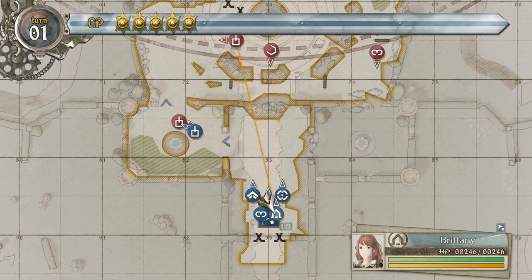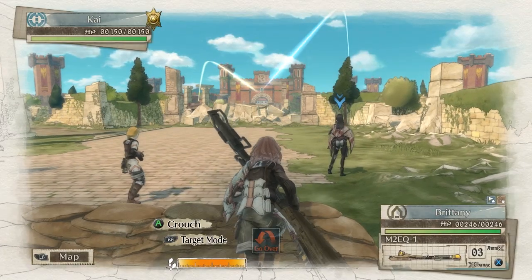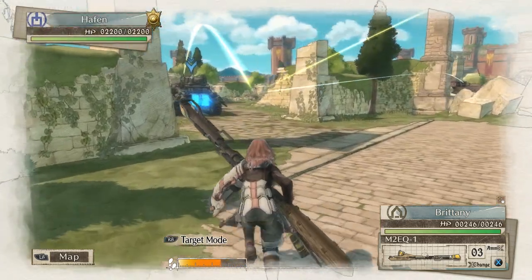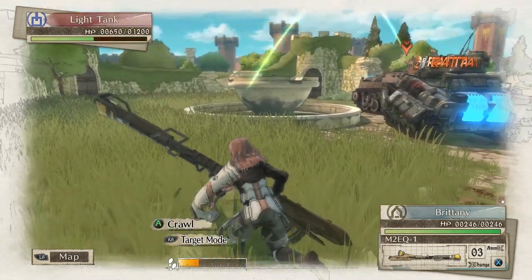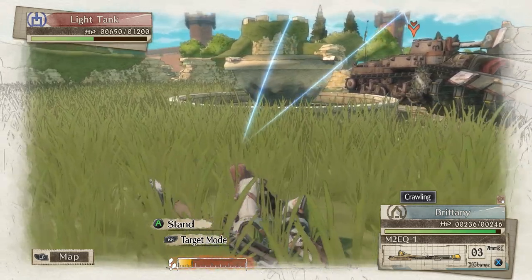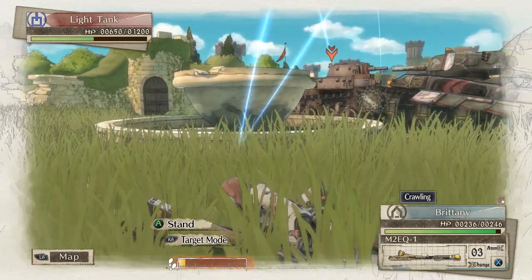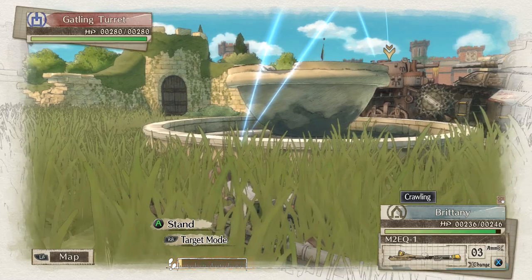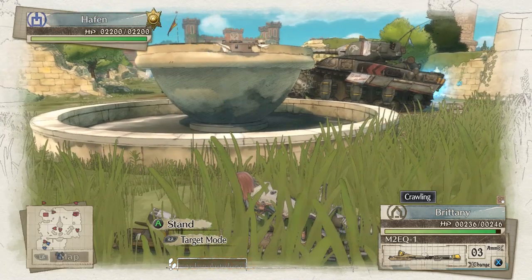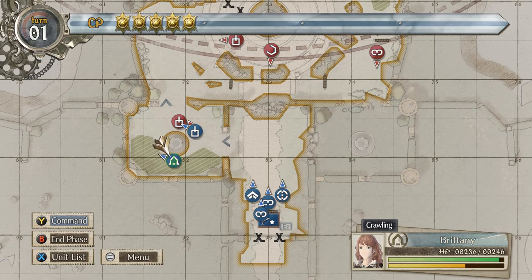Let's go — we'll take our Lancer out. Oh crap, that's not good. Can I make it? I'll probably need to use two CP points. I crawled but took some damage. I'm going to need two CP points for this — I won't be able to hit him from here. So we'll use him again.